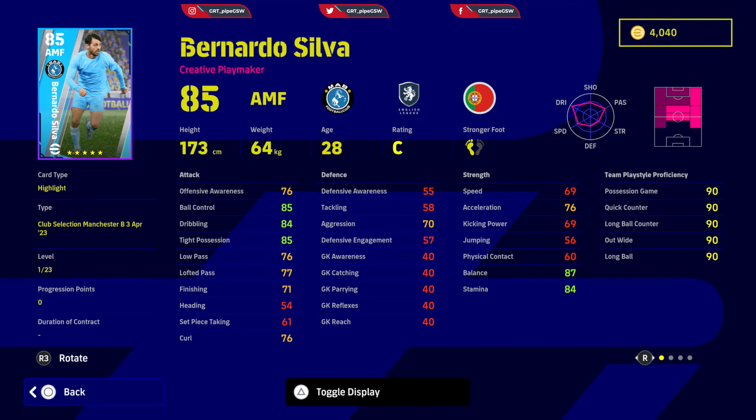Bernardo Silva is a creative playmaker. He has enormously good dribbling. Low pass and lofted pass need to be better — at least 85. Finishing needs to be 75. The rest you allocate on speed and acceleration: speed needs to be around 75 to 80, acceleration needs to be 80 definitely, and kicking power needs to be increased to at least 70. He is more of a creator than a finisher. His traits: scissor feint, sombrero, cut turn, scotch move, long range curler, long range shooting, through passing, pinpoint crossing, outside curl, and low lofted pass. For long range shooting, kicking power needs to be 80 and above to be more deadly.